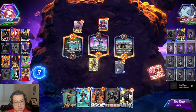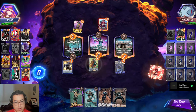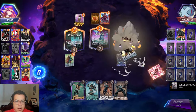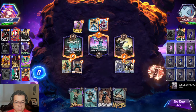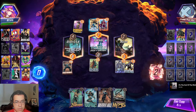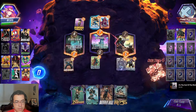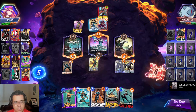I'd rather just play Maria Hill here, or even Rhino. Play Crossbones somewhere next turn to Deathstrike — I guess I might Deathstrike here. I'll put this here then. Move this here. I want to Deathstrike mid.